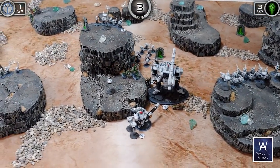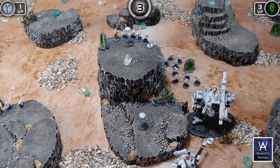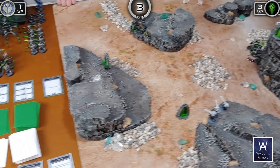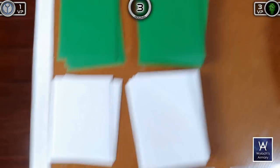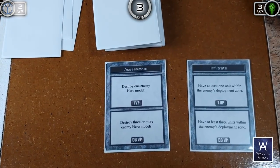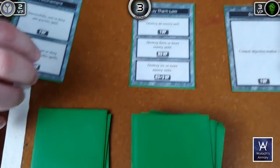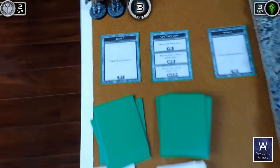End of round three: score looks grim for robots. Bill gets a point for controlling marker two — total is now two. Seabass draws new objective: control marker four, right on the side of the table. Bill draws Lay Them Low: destroy an enemy unit. Seabass also draws Assassinate: destroy one hero model. Seabass discards the psychic objective. Bill considers where to deploy his ambushing battle suit captain.